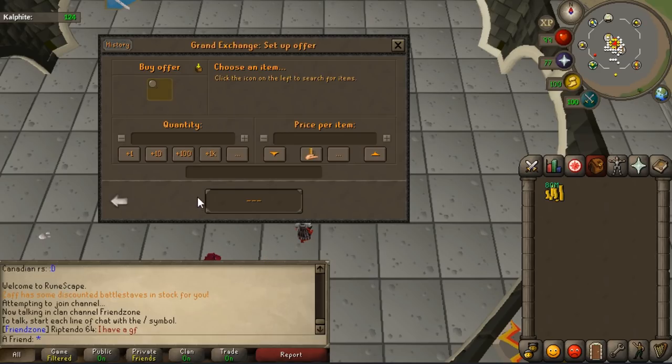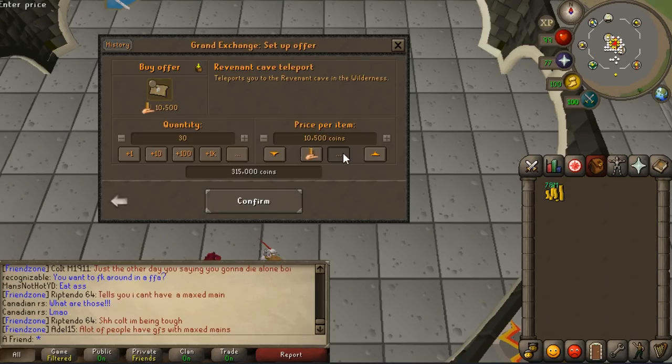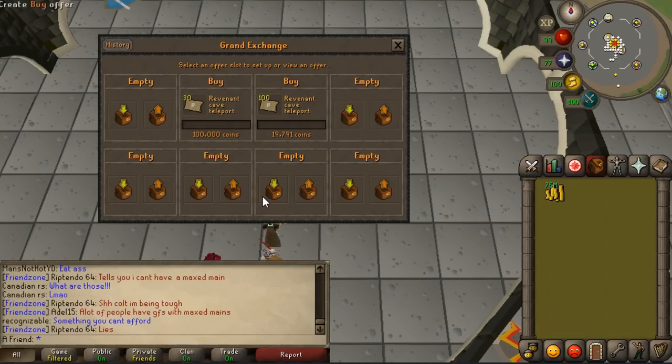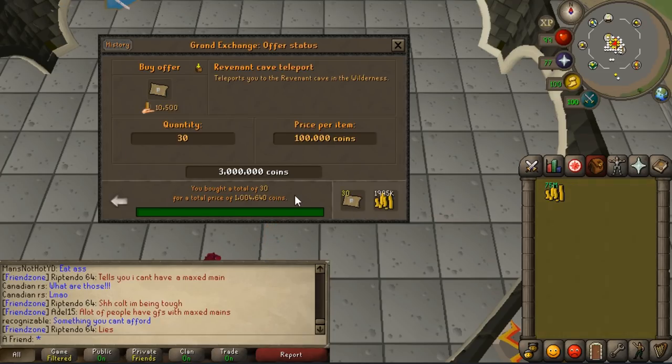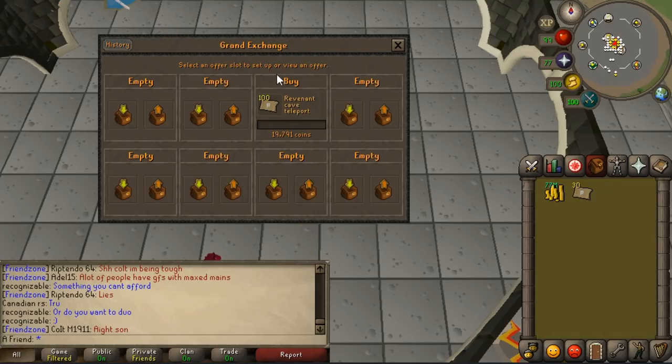There are some Revenant cave teleports that I can buy at 10,000, but I'm not sure what the correct price is. Let me try to... they're that popular? Alright, you know what, I'm gonna buy them 100k each. I don't care how much they are. It's like 31k or something per scroll.